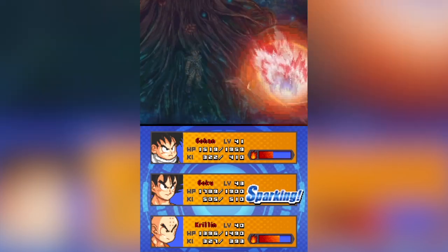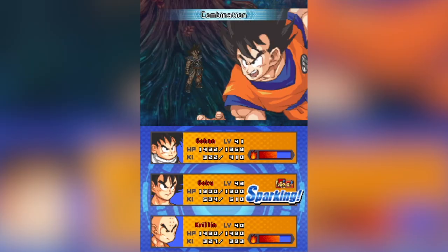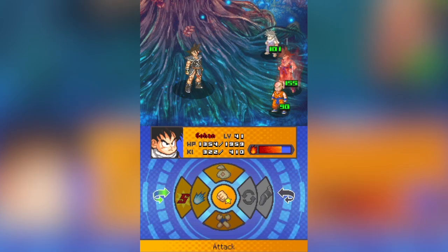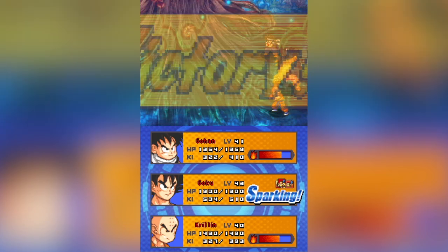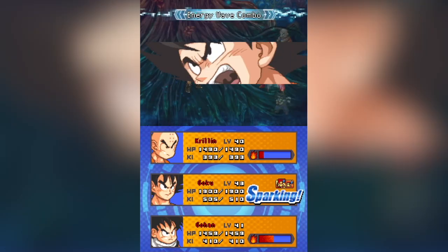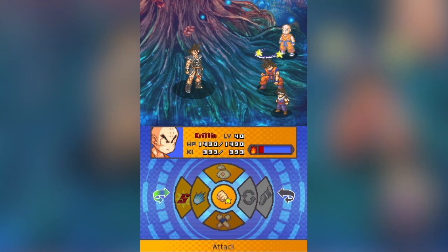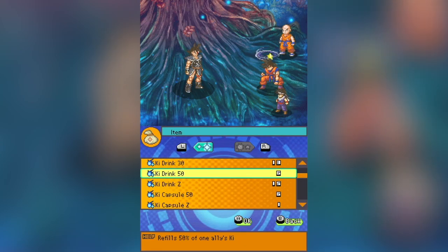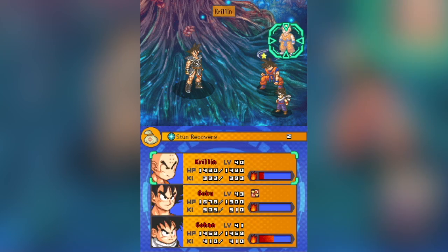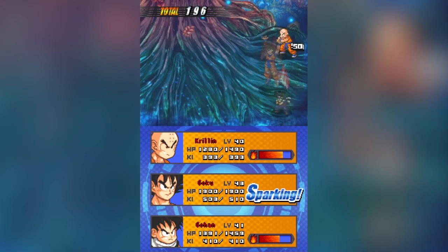We'll hit that good Kaioken action. One thing to note: after using the Kaioken, if you don't have the right equipment, Goku gets stunned — that's actually a nice feature. I like that they kept that sort of drawback in these games. And here we go, here's that good Spirit Bomb action — the Genki Dama moment.